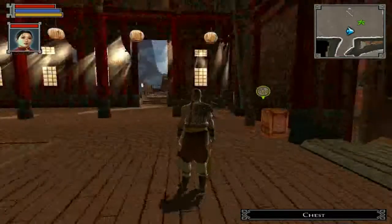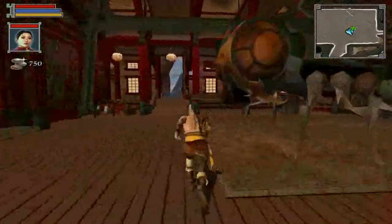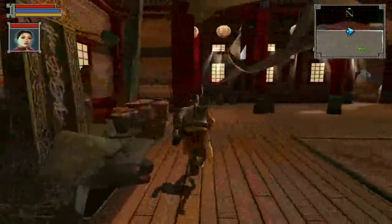Alright, and we're back up top. Here's the chest that I missed the first time — Inferior Intimidation Gem, just more stuff to sell. And so that's it for this room, I believe. Let's do a quick once over just to make sure I haven't missed anything.